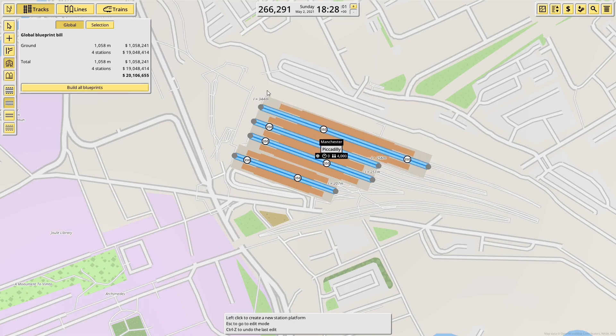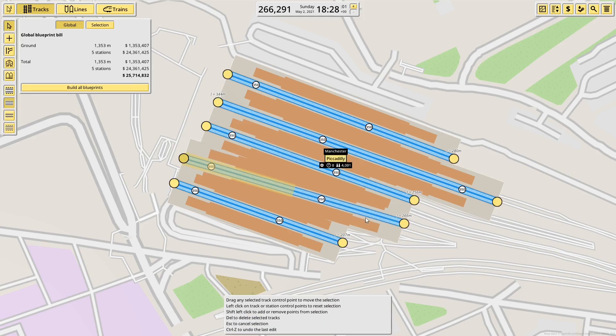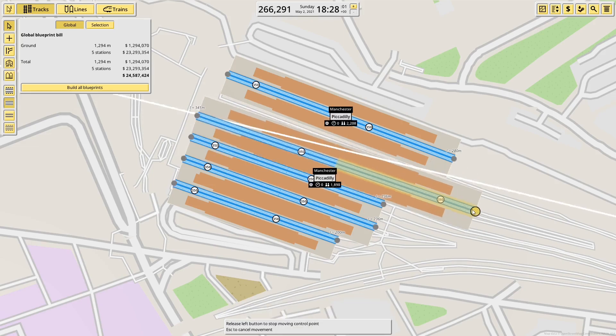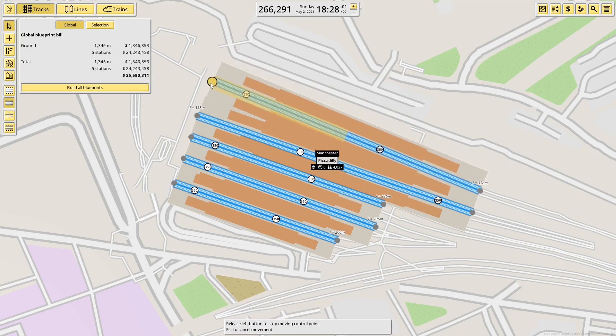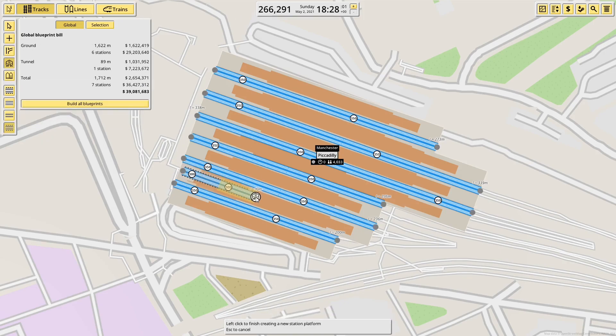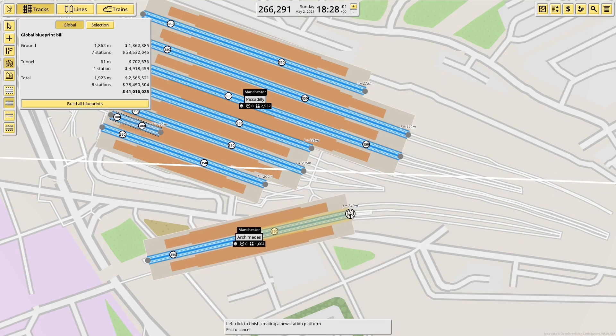We're starting off in Manchester Piccadilly with the nice big terminal station, and none of those platforms are in the right places — I need to get another two in somewhere. Manchester Piccadilly is a bit of an awkward one because all of the platforms are different lengths. The ones in the middle are the longest for terminating intercity and West Coast services, but not the ones I can actually make the longest, so I've had to play a bit fast and loose with the actual layout.